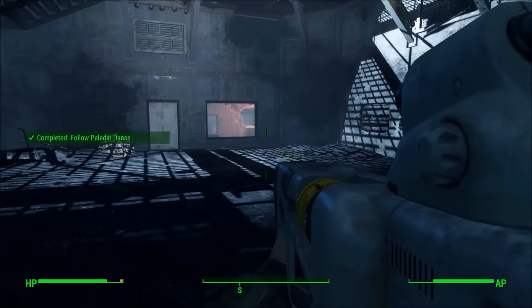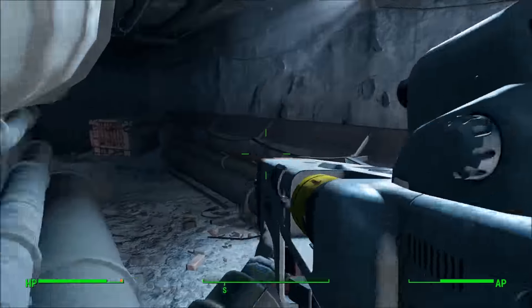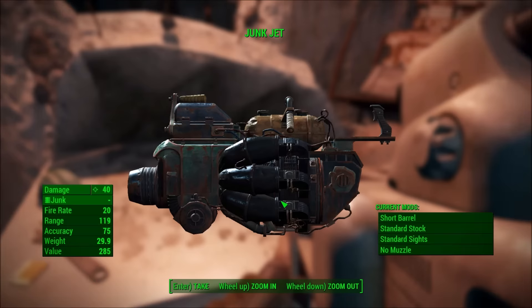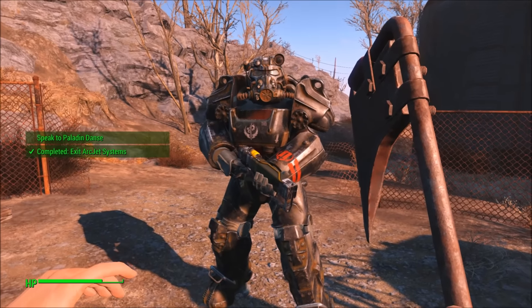Just keep following Danse and you'll be led to this area. From this point make your way through here, and in this room to the right is the Junk Jet. As for the Righteous Authority, just keep going through the mission and at the very end Paladin Danse will give it to you as a quest reward.